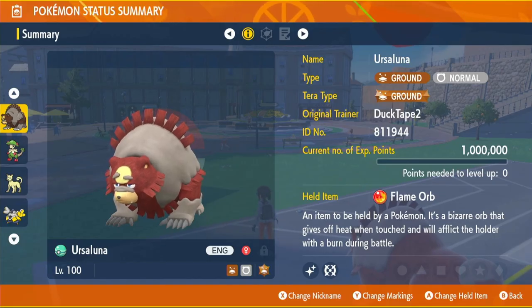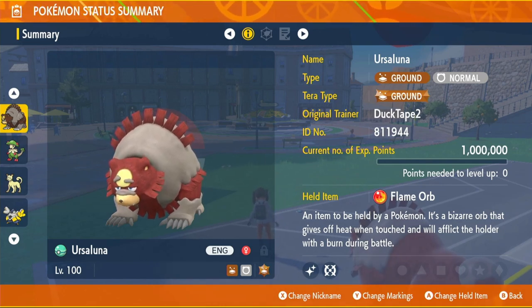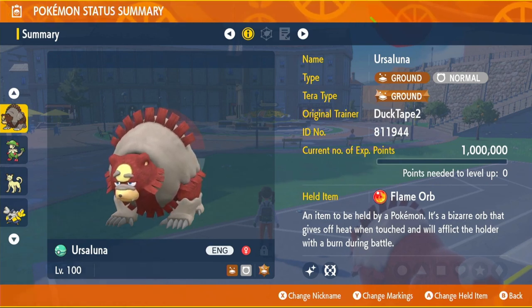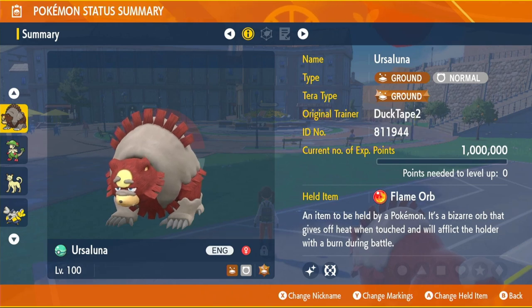When the Pokemon comes over it should have the Ground type Tera. We're going to use Ground type because Normal types aren't super effective against anything, so Ground type is going to do more damage. The held item we're going to use is the Flame Orb. What this does is at the end of the first turn it's going to burn us. You'll see why later on, but first I'm going to show you where to get it.